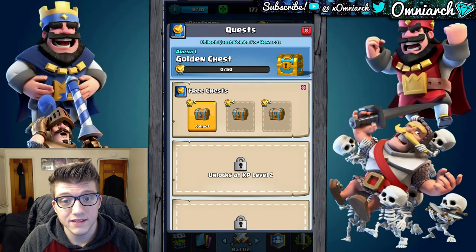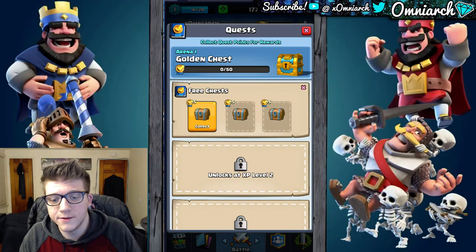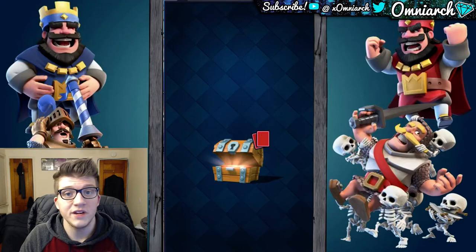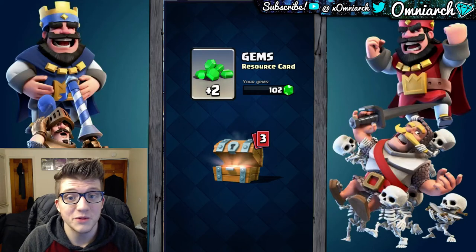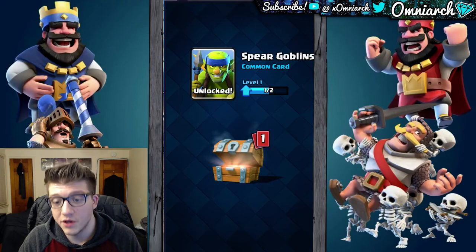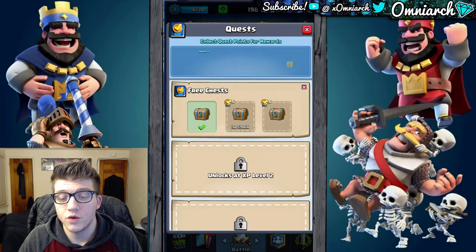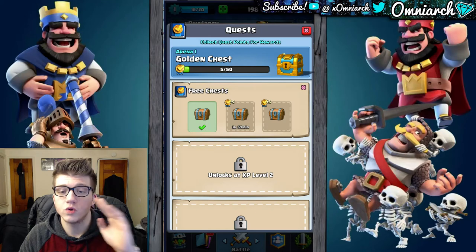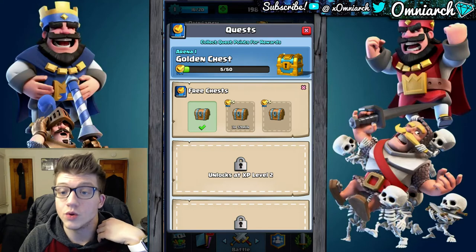Let's go check our quests — this is a new feature in the game. Every day you'll get a new quest, and the higher level you are, the more you can stack and complete at the same time. Some quests are easy, like a free chest every four hours, which isn't really a quest — it's just kind of free stuff. We got some gems, which is nice because those are premium currency. We also got a bomber, unlocked the Spear Goblins, and got another knight. Every time you complete a quest, you get quest tokens that go towards your reward — if we get 50 quest tokens, we unlock a golden chest.